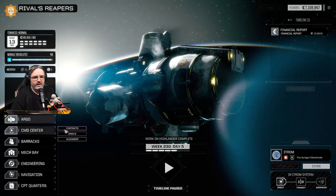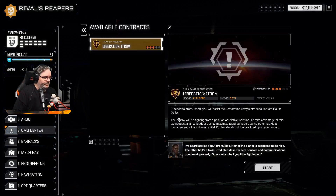We have a contract here. Proceed to Itrim to resist the Restoration armies and liberate House Galas. The enemy will be fighting from a position of relative isolation. A lance loadout built to maximize rapid damage dealing is suggested, and heat management will also be essential.